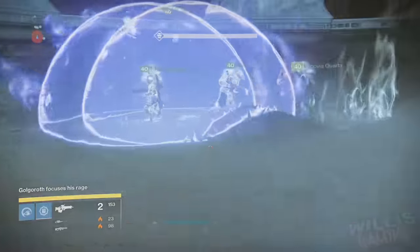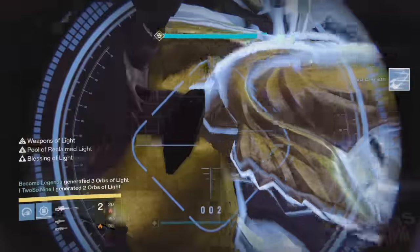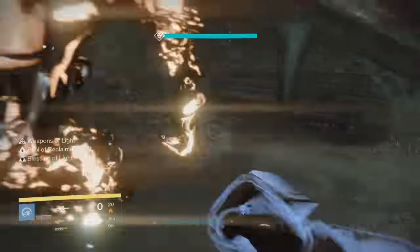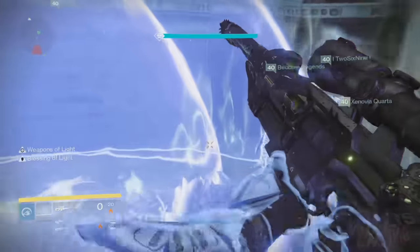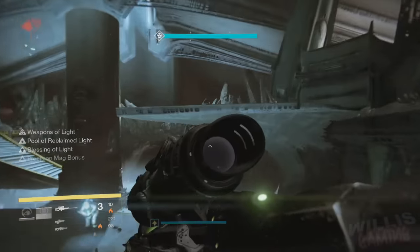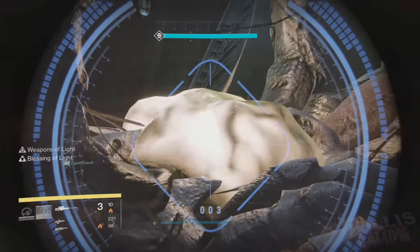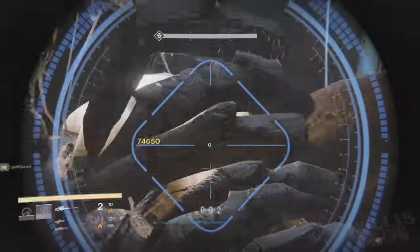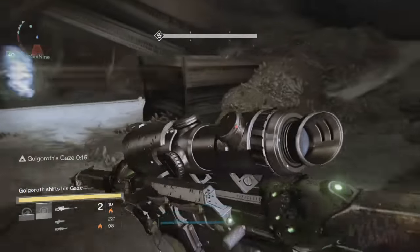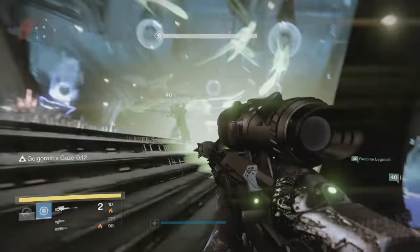We get the second person to grab the gaze just like normal, and then we get the third person to grab the gaze. At this point we're still doing damage, and when the third person gets the gaze, everybody wants to jump out of the middle. Then you need to make sure the fourth person grabs the gaze, but everybody needs to be outside. Then the fifth person grabs it, and then the sixth person grabs it. Basically, we're going to be doing three orbs at a time.